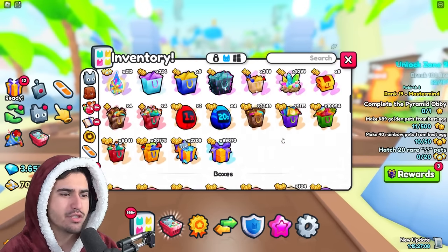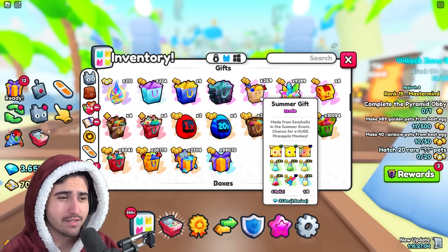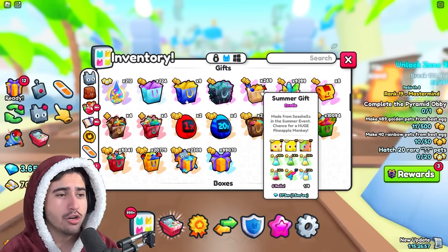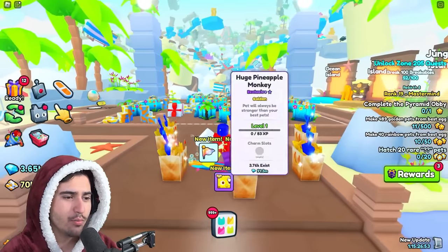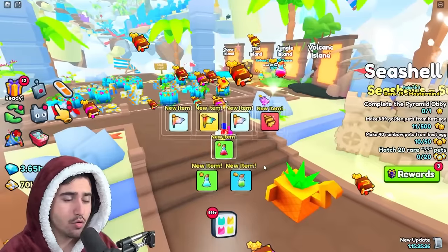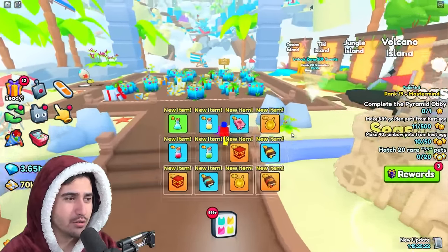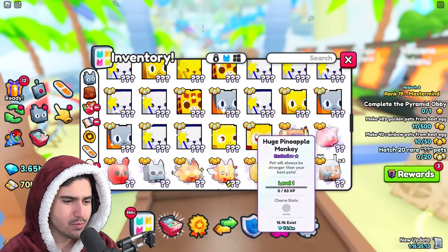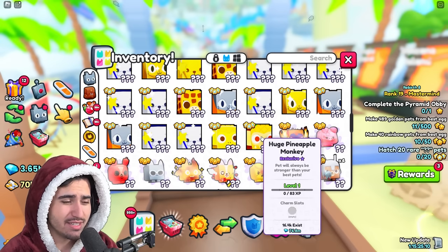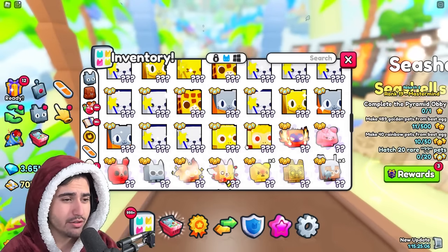Let's check how many gifts we're in. We started with 369, so that was about 120 gifts in when we got that golden pineapple monkey — not too bad at all. Continuing to open, we get our second one right here at about 200 gifts in. This one's a regular huge pineapple monkey, worth about 76 million. The gold one was worth about 91 million — pretty good.